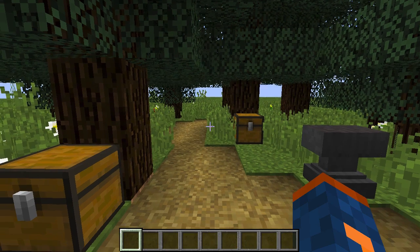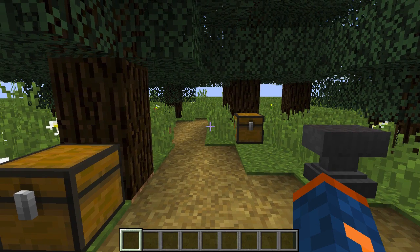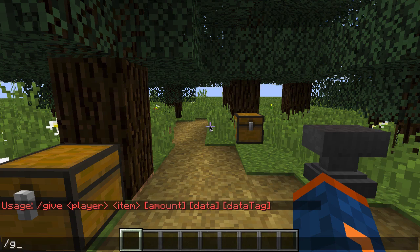Now that we've seen how to give an item a custom name with an anvil, let's learn how to do it with the give command. Type out the command: use give, designate yourself as the player, and give yourself an egg as the item.